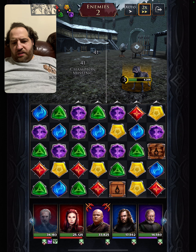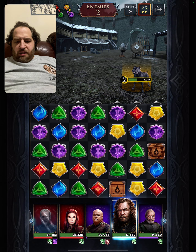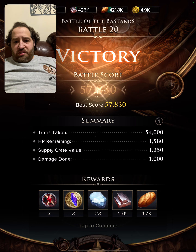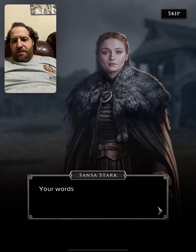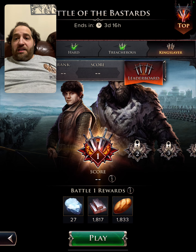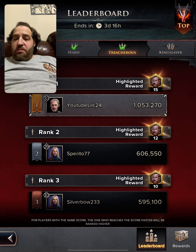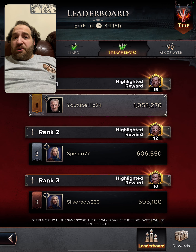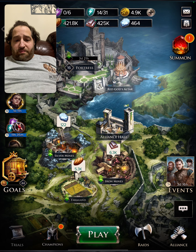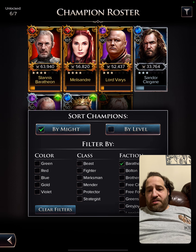Let's move this over here. Is he scouted? No, he missed. Let's use the Hound — try to destroy some gems. He destroys them. That's a wrap. I completed treacherous. Not the score I was looking for — it's pretty low. One million, pretty low. I need to level these guys up, but they are a lot of fun. Baratheons are a lot of fun.